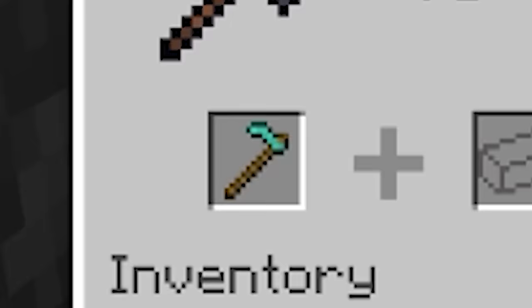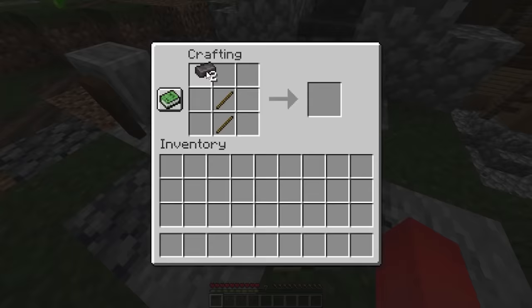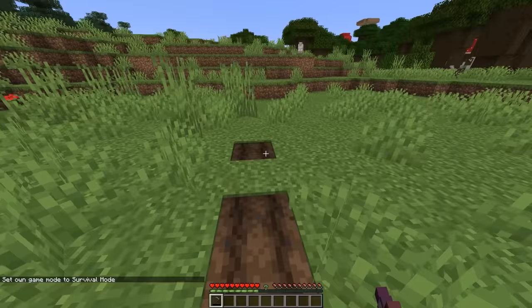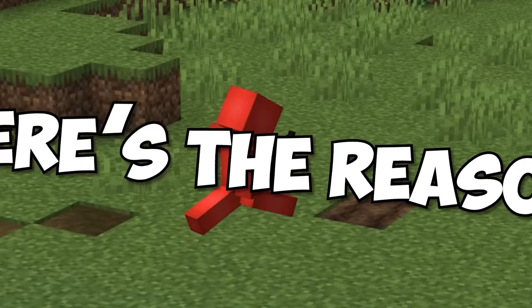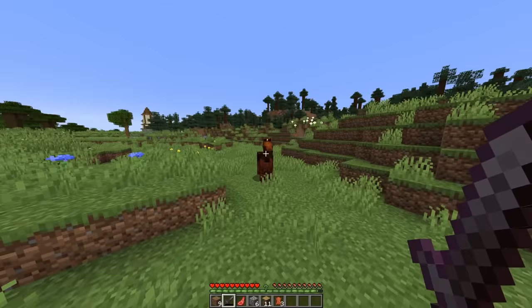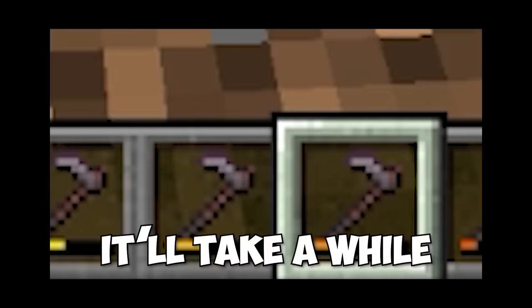Number thirty-five: crafting a netherite hoe is something of a joke, and the advancements even call attention to that. But if you took the time to wear down the tool, you might notice it doesn't break the same as the others. The reason is because tilling the soil is based on the server, so it doesn't display a breaking animation like the other tools.